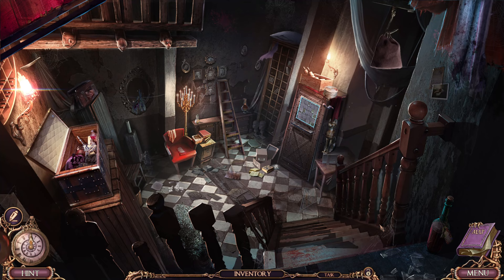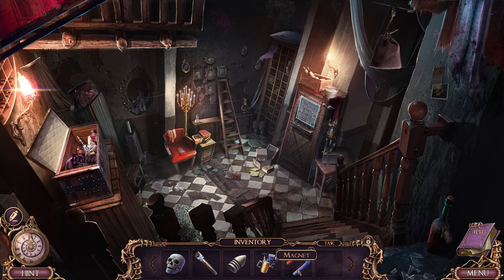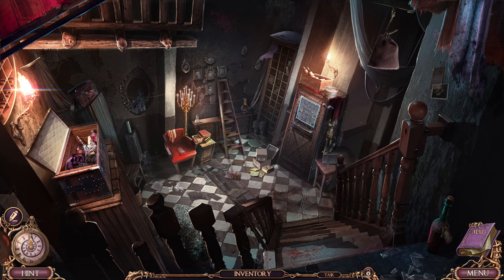Hello everybody and welcome back to Grim Tales: Gray Witch — we are the world's greatest hidden object players. My name is Michael, I'm Amanda, and boy do we have a treat for you today. We're on the trail of a murderer Abigail, or we're helping a monster, or we're gonna travel through time and go home after finding our cousin, or we're gonna restore our dead father to a human body — we're definitely not doing that.